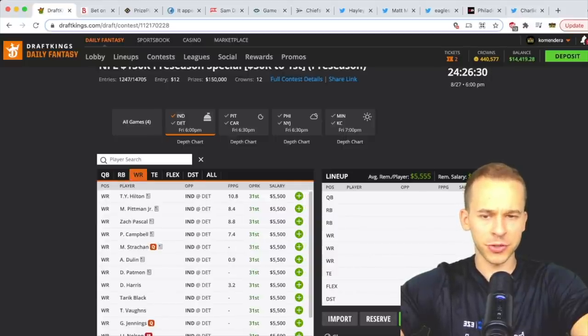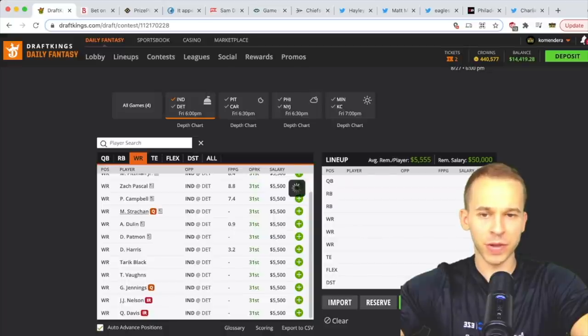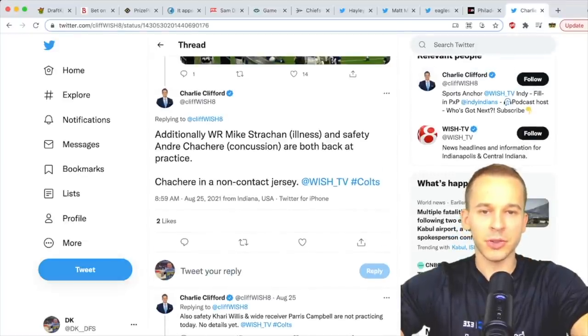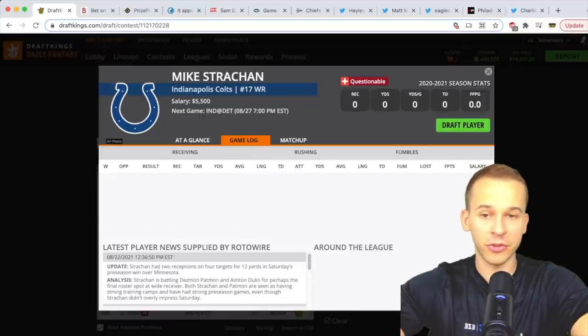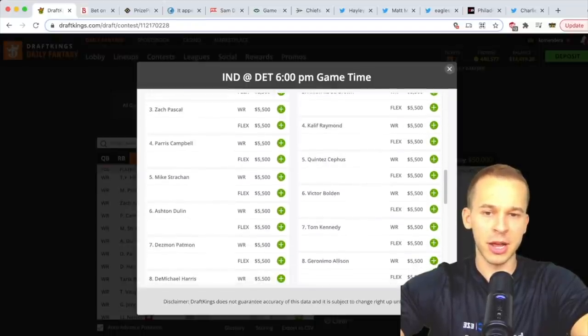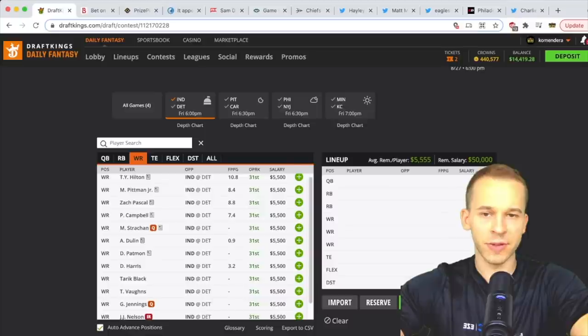At wide receiver, don't expect the main guys — Ty Hilton, Pascal, and Paris Campbell are expected to be out. Michael Strachan has been listed as questionable with illness but is back at practice, so my guess is he'll play. He's been getting a decent amount of work as a rookie wide receiver. Patmon is also fighting for a roster spot. With starters resting, Patmon, Dulin, and Strachan are all three viable options for the Colts.